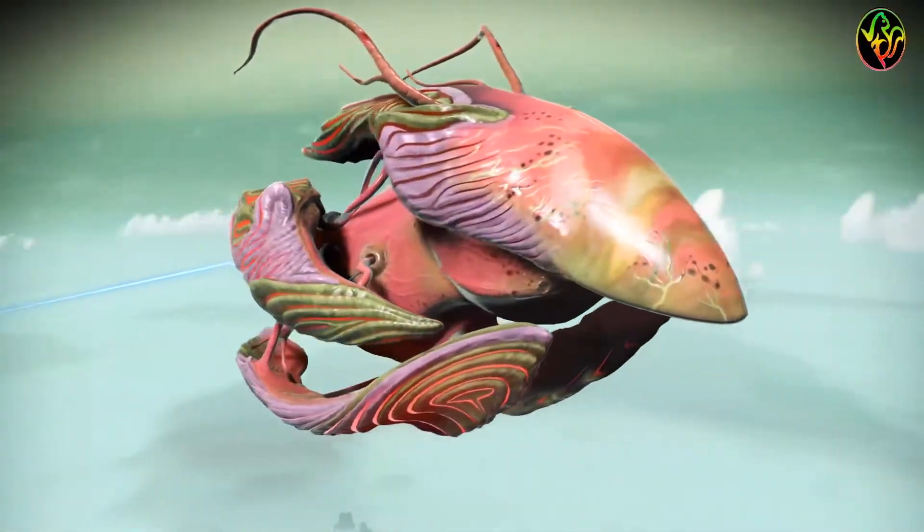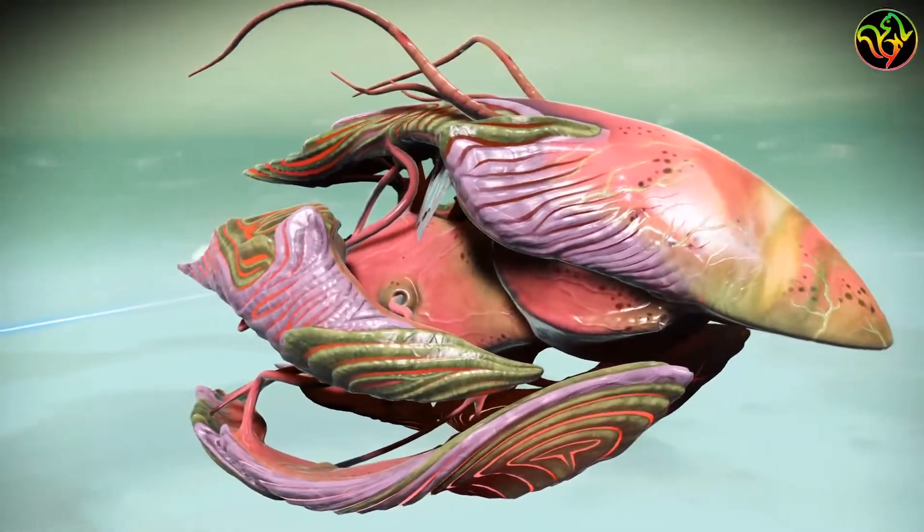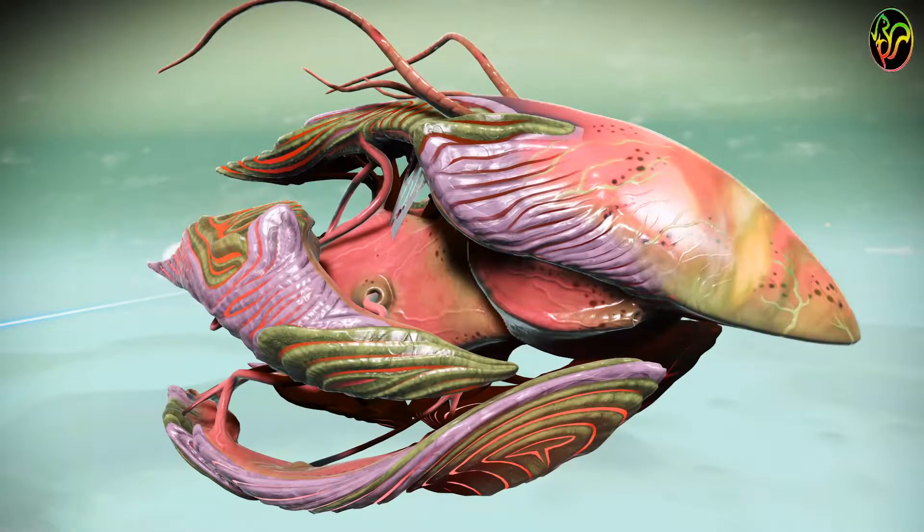Overall, this is what we would call a rainbow living ship. Let's go see what this one looks like in the anomaly.